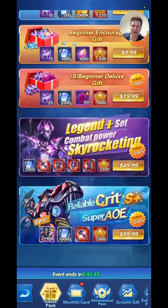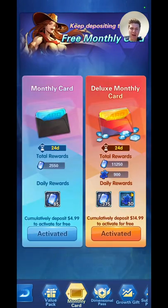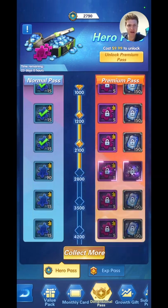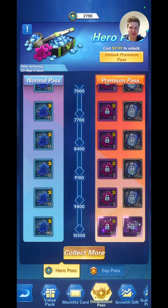Early game, these packs here are not too bad. Obviously early game you want to be getting scrolls. If you spend a bit of money you get a monthly card that gives you extra coins every time you log in. Here's one that'll get you a few heroes — 10 bucks, not a bad price for that.